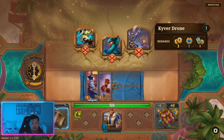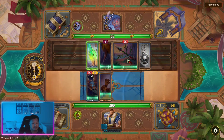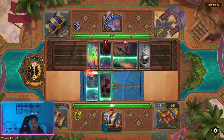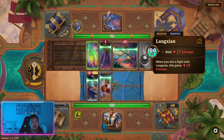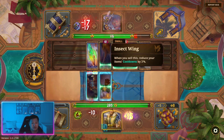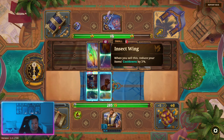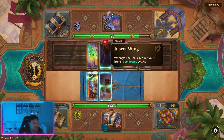Here we're going to go for Kaivadrone. Kaivadrone gives us items which can give us a good boost in power — like the Langxian, for example. But what I'm hoping for is Insect Wing, because Insect Wing is a strong early game item. It increases your cooldown, and stacking these is going to really help our builds.